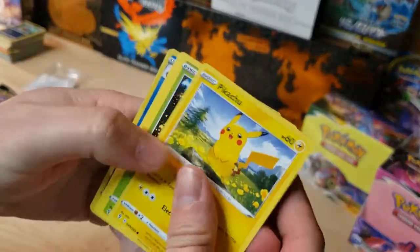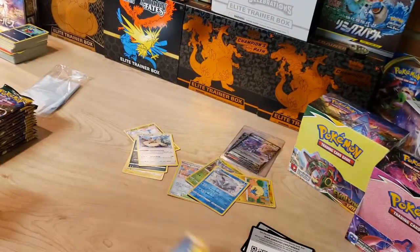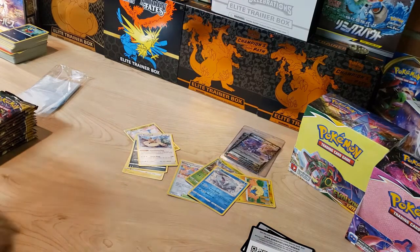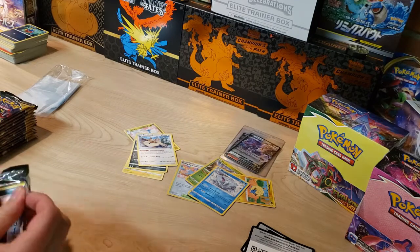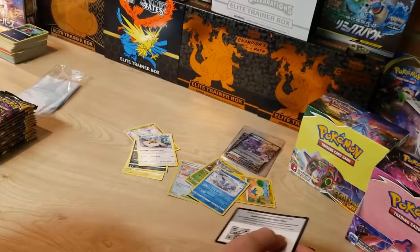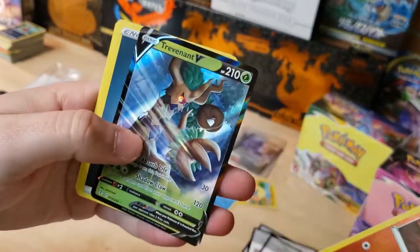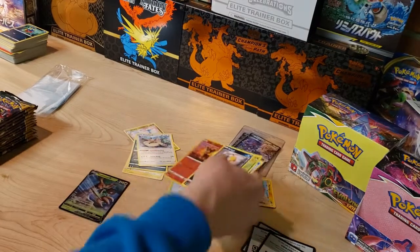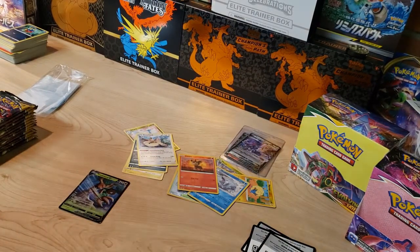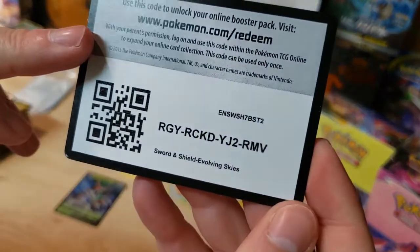Starting this one with a Pikachu — Avalugg reverse and a Stoutland non-holo. These non-holos are ruthless in this box for Evolving Skies. Got a Scraggy — Drapion, Litleo reverse, and a Trevenant V. It's a hit, but not a great one. Out of all the V cards in this set, Trevenant is not the one you want — unless you're a Trevenant collector, then by all means.